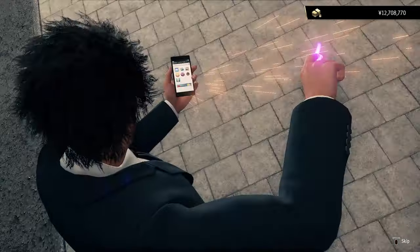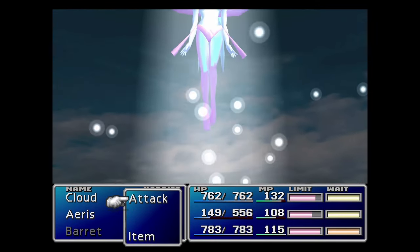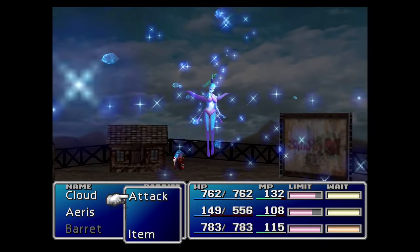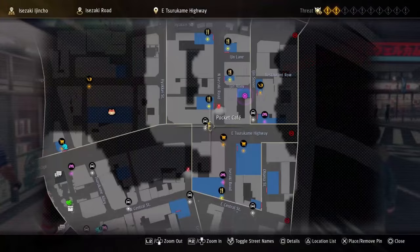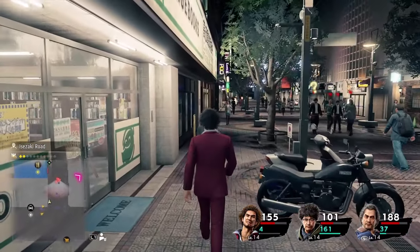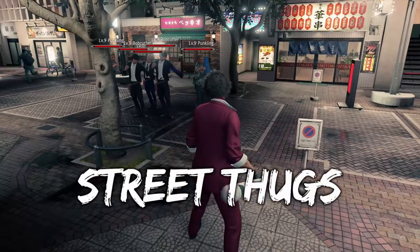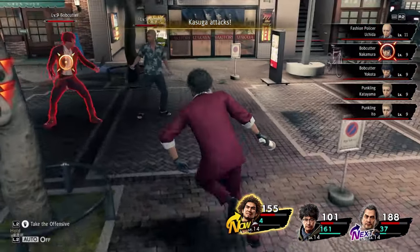Around Chapter 4, Ichiban will unlock the ability to start summoning Poundmates. Poundmates are similar to summons in the Final Fantasy series, where you call upon powerful entities to vanquish your foes. You'll continue to unlock additional Poundmates by doing sub-stories, side content, and story progression. Calling on a summon will put the Poundmates on a cooldown, so consider how to use them strategically. Some Poundmates are only available under certain conditions or times of day.